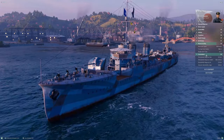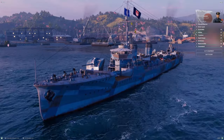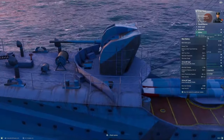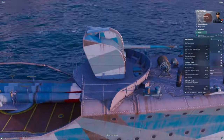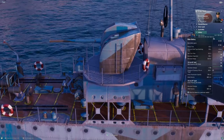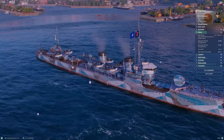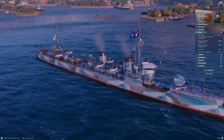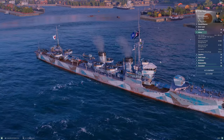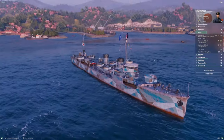Definitely spend the time and learn how to use that detection to your advantage — the game will reward you with good XP results from all that spotting damage. Now let's talk about Mutsuki's offensive capabilities. She has a main battery — it is not amazing. Mutsuki has two single-barrel 120mm guns, one on the bow and one on the stern, with a five-and-a-half-second reload. That is terrible, though significantly better than most other Japanese destroyers since she only has two barrels.